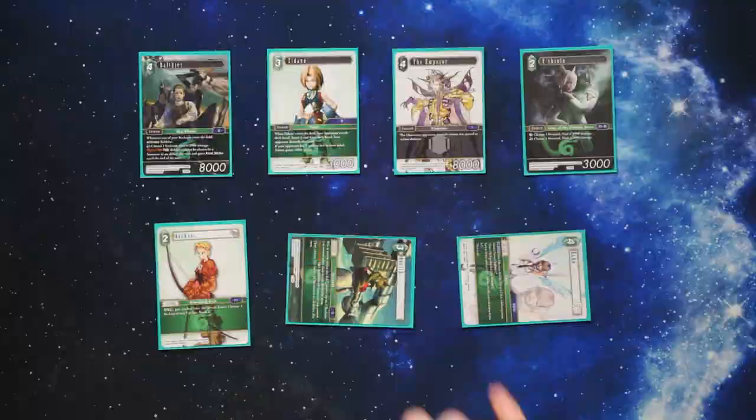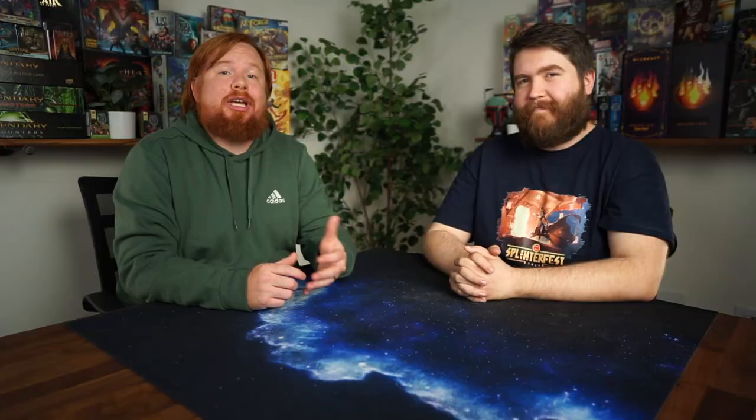One of the most fundamental and foundational elements of any card game is its resource system. Players play cards by spending what are known as Crystal Points, or CP. Crystal Points are generated in one of two ways: you can dull a backup card, or you can discard a card from your hand. This mechanic is commonly referred to as tapping a card in games like Magic the Gathering — it's just rotating the card 90 degrees. Dulling a backup card will generate one CP of the element of the card. Discarding a card from hand will generate two CP of a single element of that card.